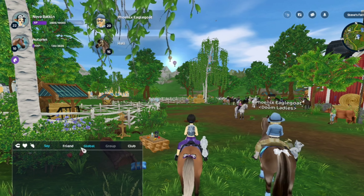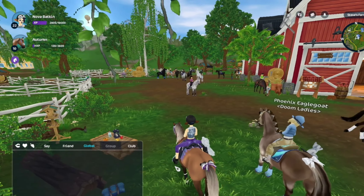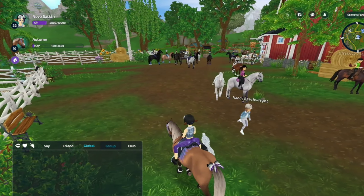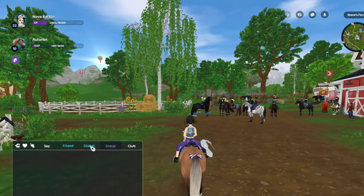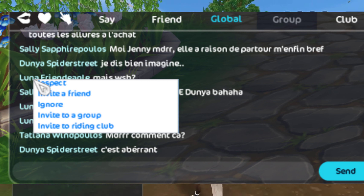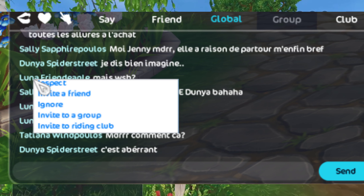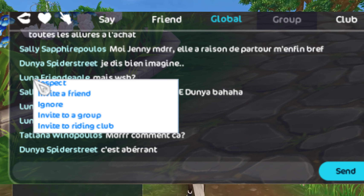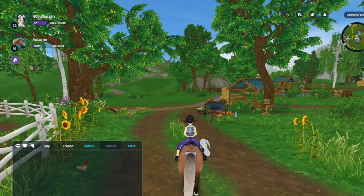Now, when it comes to ignoring them — none of you are talking? That is a lie. I know one of you is talking. Somebody's gotta be talking. No one's talking in global? I am confounded. Okay, well, I have a picture, so I'll just show you. When people are talking in chat and you want to ignore them, you have to click directly on the player's name that you want to ignore. So if they're not talking, you're screwed — basically you won't be able to ignore them. I don't know if this is just an oversight on Star Stable's part and they just forgot to put the ignore function on the player's name, but that's how you go about ignoring people these days.